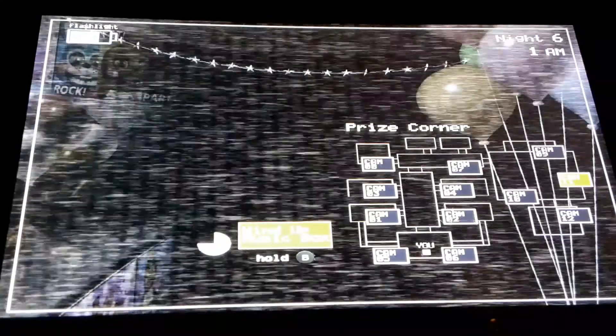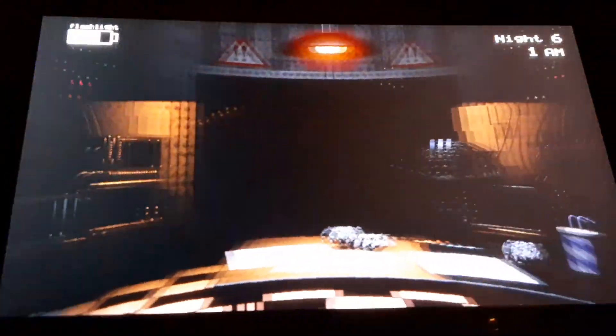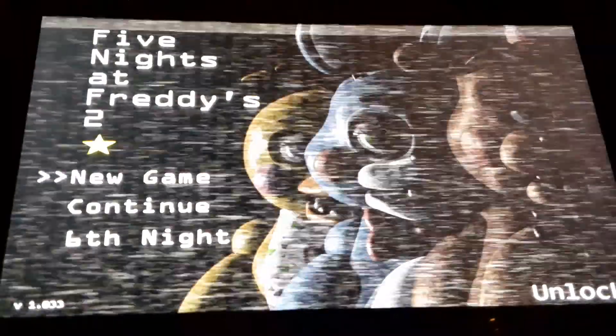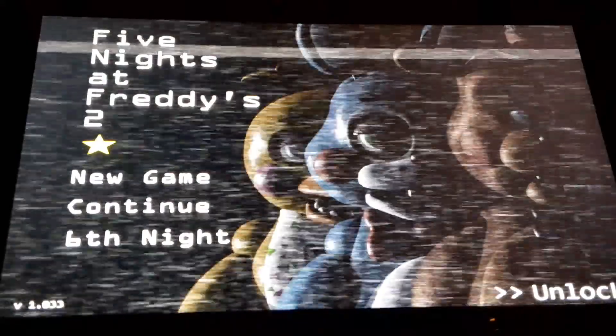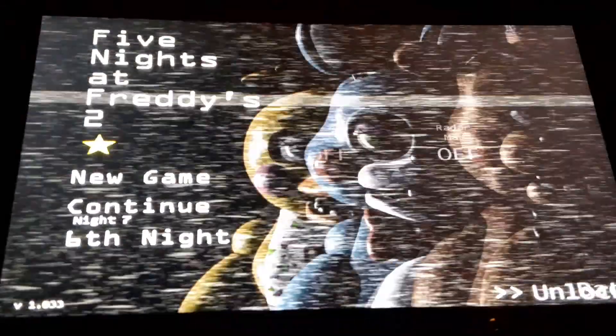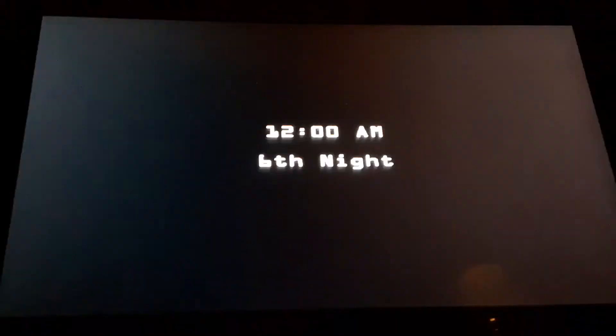I'm just spamming the mask button while I'm on the camera, just in case the camera goes down when an animatronic is in the room. I was playing earlier and I just got fast night and restarted my whole game and it just went to night five. I exited out for no reason. I was using fast nights because I tested it out and now I have to go through all that again.